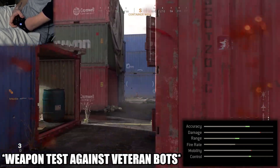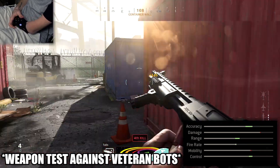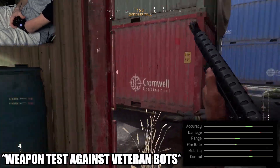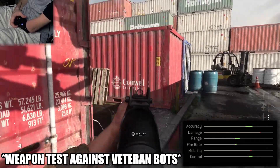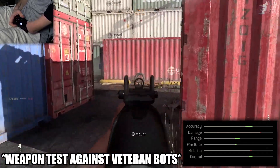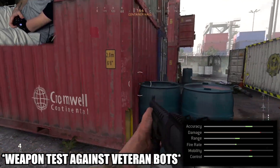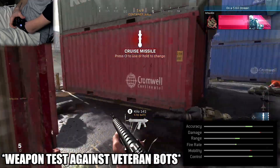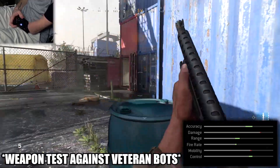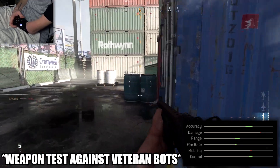If you guys take a look at the stats for the class setup I'm going to share with you in this video, you'll see that we get a much better boost to accuracy, range, and control, making this an overall much better class setup. We also get a small boost to fire rate, which is really nice to have with a shotgun when you're playing super aggressive. Being able to reload quicker and having that fire rate boost will make a big difference. We still end up losing that really small amount of damage and mobility, but not enough to make a difference.